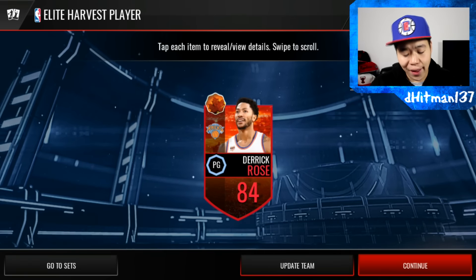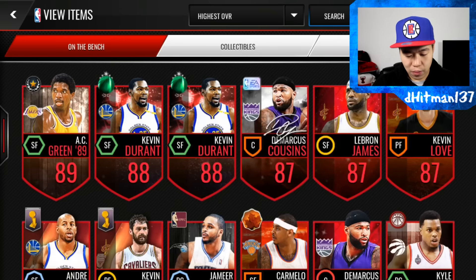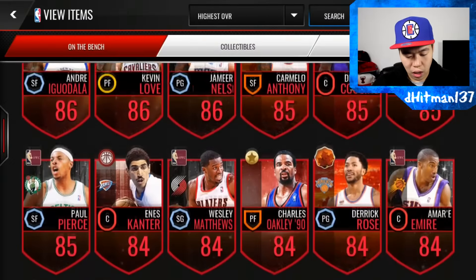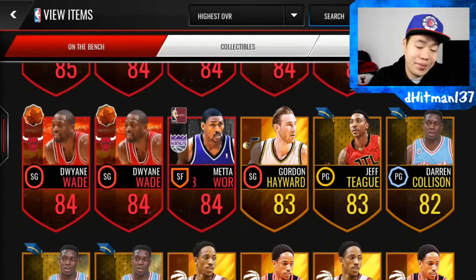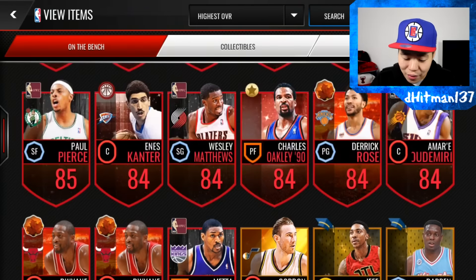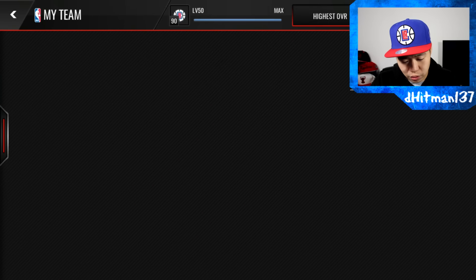I like it a lot. I didn't get a center though, so maybe I'm going to have to try to trade in that D-Wade. Let's see what we got — let's go to the bench. So we pulled a Kevin Love, Carmelo, Derrick Rose, and two D-Wades. I wish we pulled a center, but can't win them all. I'm actually very curious to see how much Kevin Love goes for. I think it goes for quite a bit of coins.